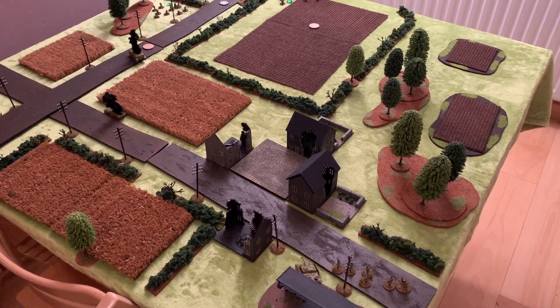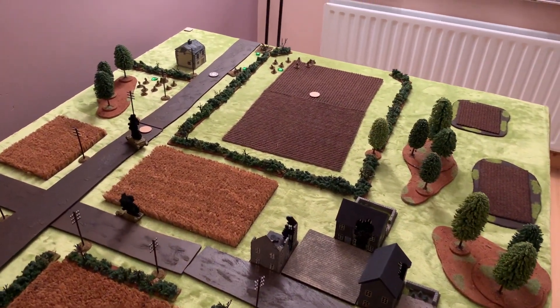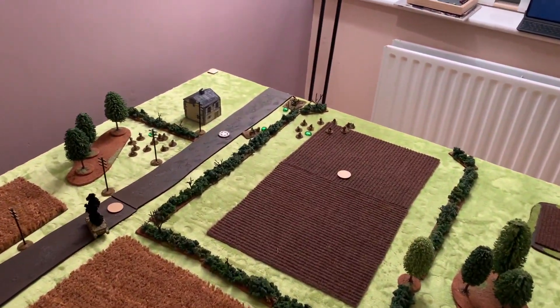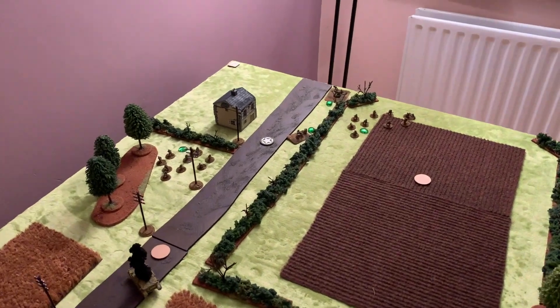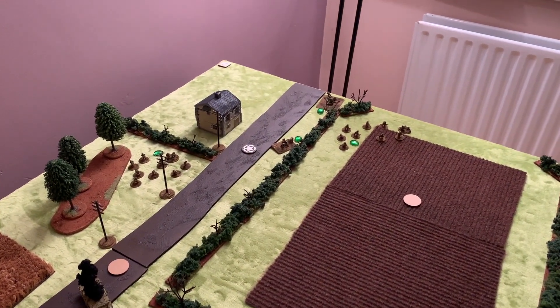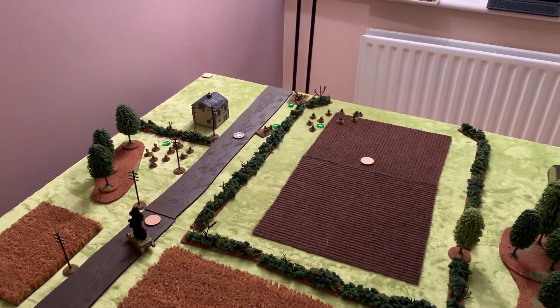The basic situation is we're probably in the early morning of the 19th of September. The paratroopers have been holding out for a day and a half at least at this stage, and you can see them dug in in the corner here. They're protecting a landing zone near Wolfhase as part of Operation Market Garden, and the Germans are going to attack this position.